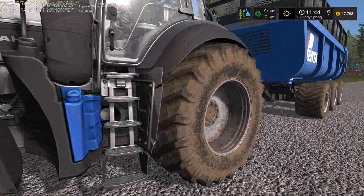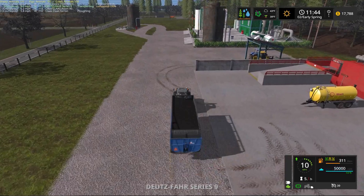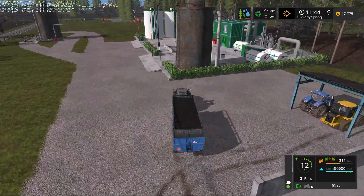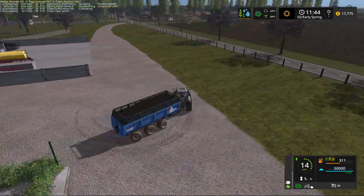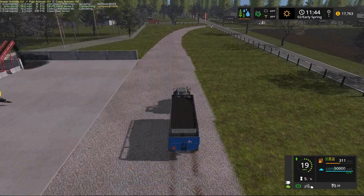We'll get back into our Deutzfahr Warrior — I just love this tractor, it is a wonderful tractor. So 50,000 liters of black gold. We'll go right up here and turn around and head back the other way, because while we're going up to the garden center, there's no easy way to get there from our industrial center. We have to go back out and get on the main highway.